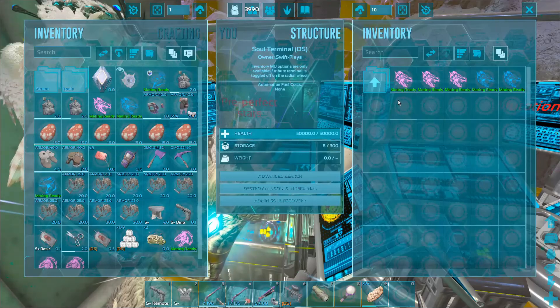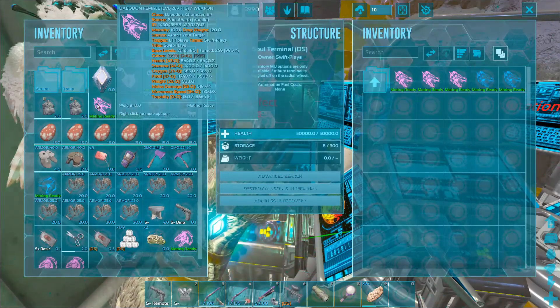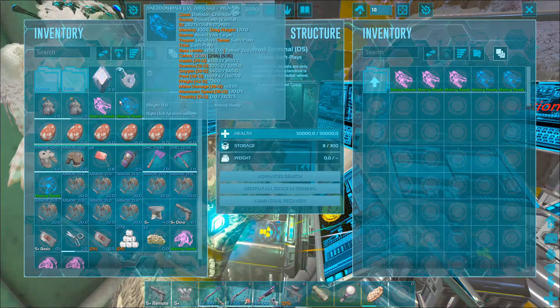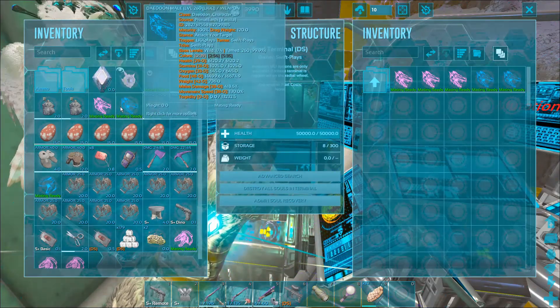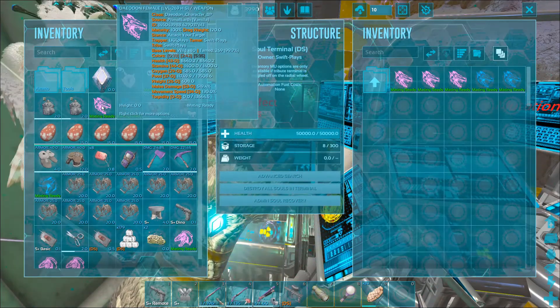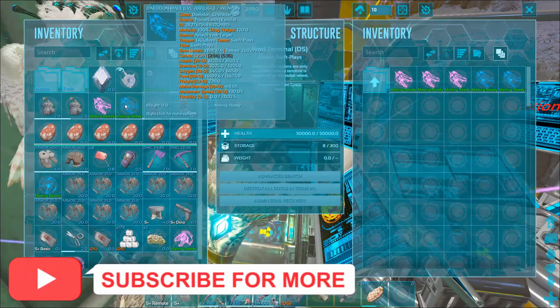Out of all the Daedons I've tamed here — like five, seven Daedons — these two have the highest of the stats that we want. On Daedons what you really want is health and food. However, because we could be doing boss fights with other people and they may be riding Daedons, we'll go for the stamina as well. So this guy has the highest stamina and health, and this guy has the highest food and the higher weight out of the two, which means he can hold more food in his inventory.